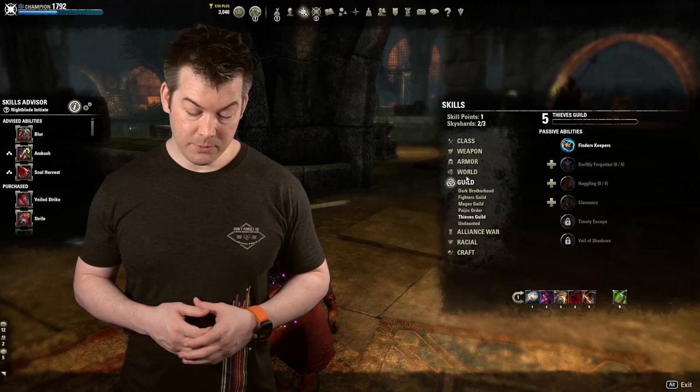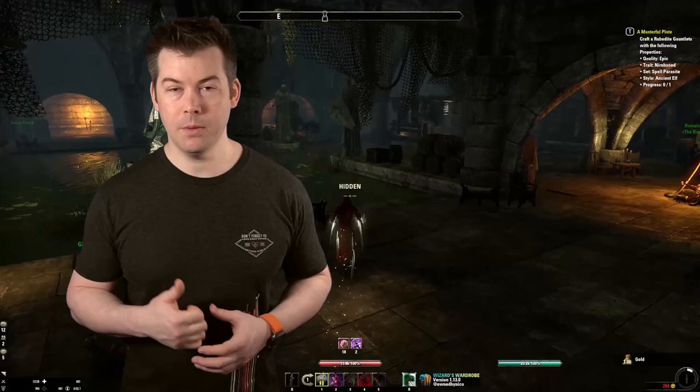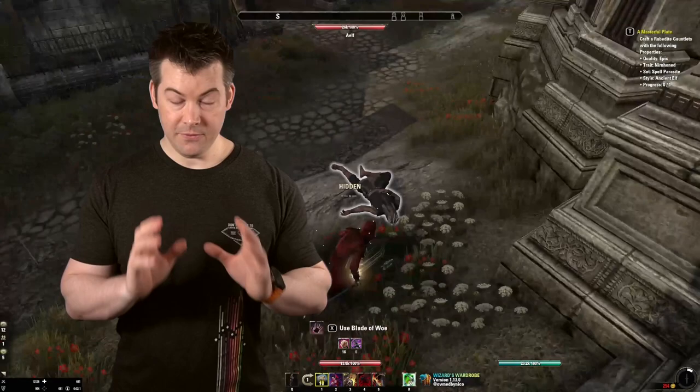From the vampire skill line, the passive you want is Dark Stalker. You only need to put one point into it — that will completely remove your movement penalty while stealthed. Pretty huge.